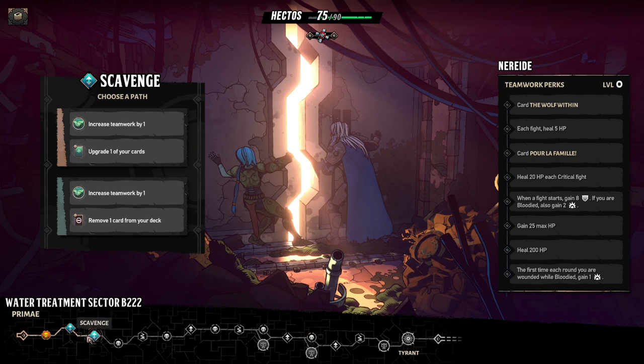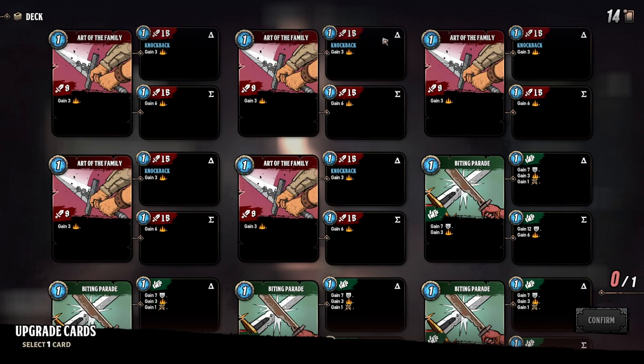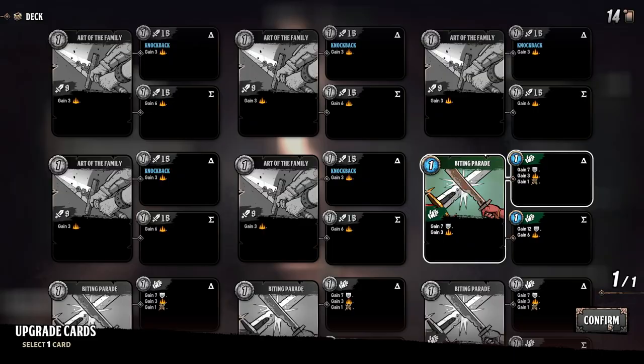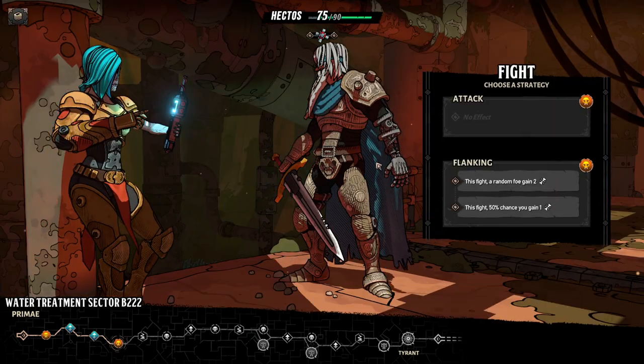I guess I could stand to see a bit more agency in this roadmap — it doesn't really look like every previous roguelike deck builder, and I'm like why doesn't it? There's always forks in the road. There are two forks here but truth be told they both look like the same choice. Increases teamwork by one, upgrade one of your cards, remove one card from your deck — that's always something we want to do. Let's upgrade one of our cards. We gain one zeal from that. If I was playing this game for real, I would probably want to build into counterattacks because they seem like a cool mechanic.